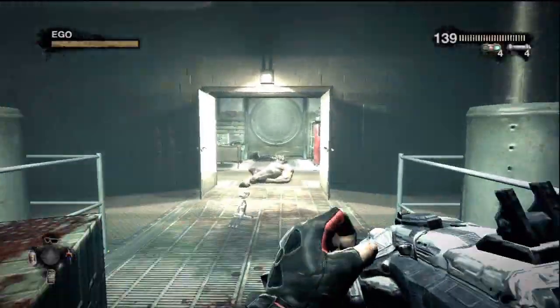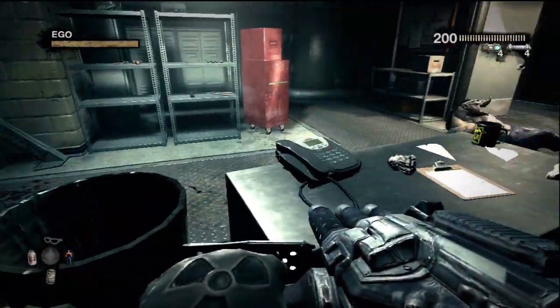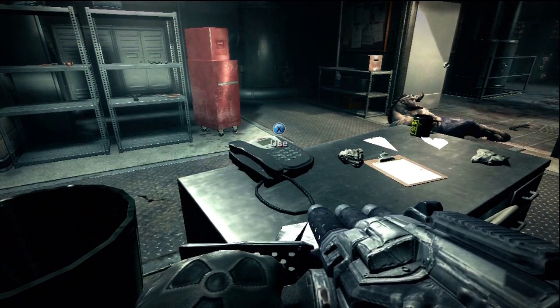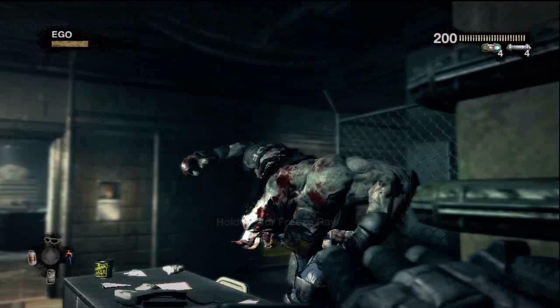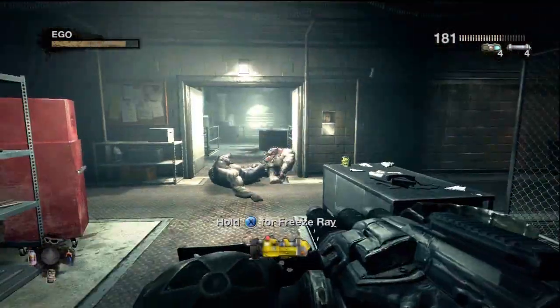When you enter this big room you're going to want to go to the opposite side through the double doors. On this desk you'll see one of the answering machines that you have to listen to for a different achievement, and on the wall you're going to see the calendar just to the right of the doors there.